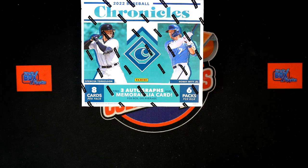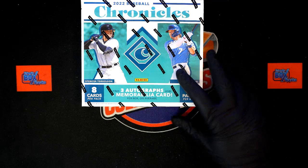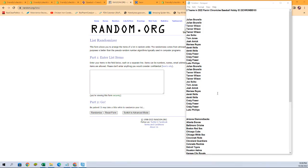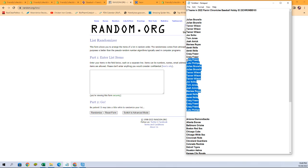It is time for 2022 Panini Chronicles Baseball hobby box 103. This is a random team break, two teams per spot. We've got our owner names and our team names. What we're going to do is shuffle and randomize them seven times each, pair them up on a spreadsheet, then we'll give you a minute to discuss trades, then we're going to dig in.